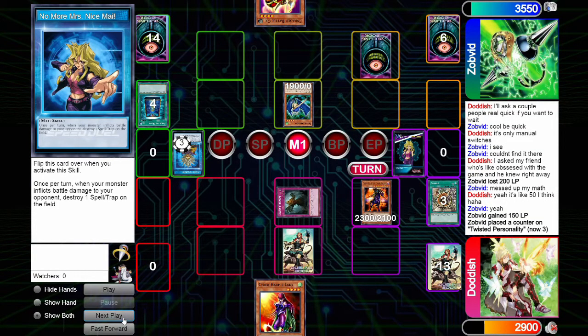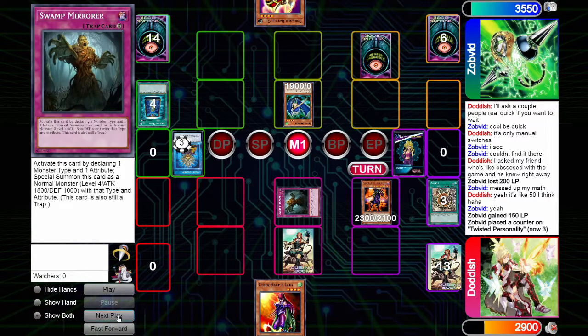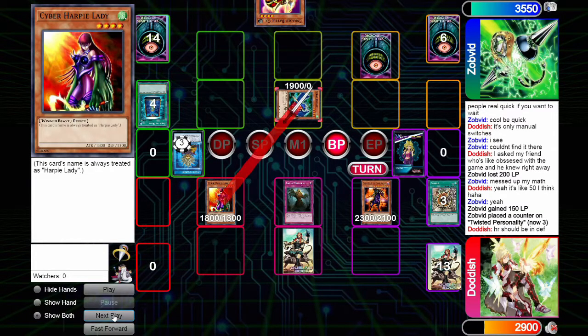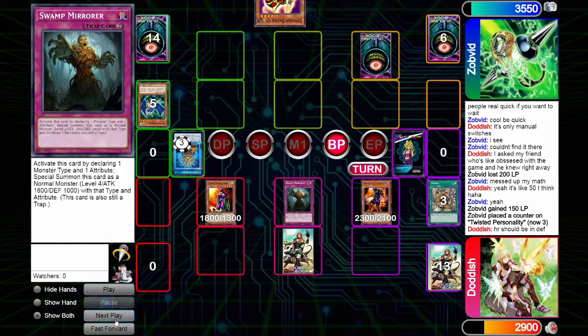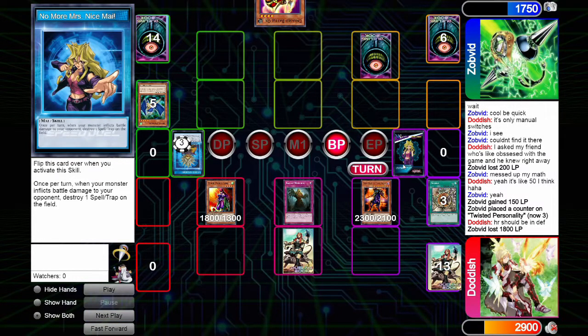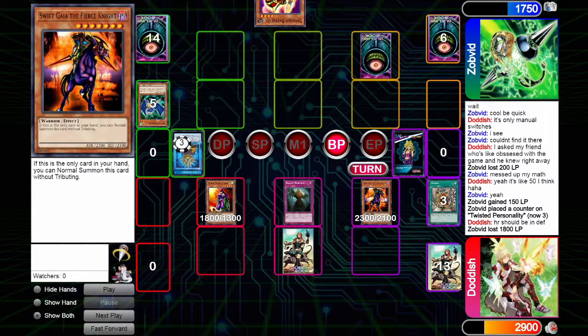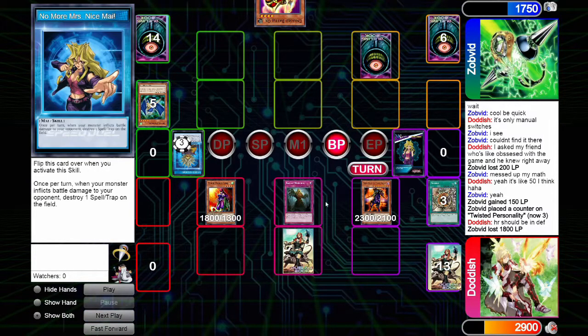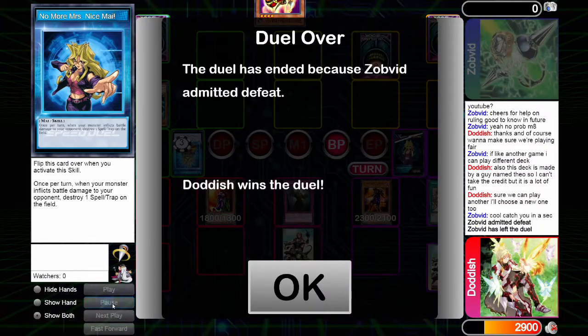I draw Cyber Harpy Lady for turn. I switch Swift Gaia, Swamp Mirror, and Cyber Harpy Lady all to attack mode, battle into the Spear Dragon with Cyber Harpy, then attack directly with the Swamp Mirror. Now I have to decide: do I use my skill to pop the back row, or do I gamble and attack directly, risking Waking the Dragon — which he showed us last game? I took the gamble and attacked directly. It paid off, winning us the match.